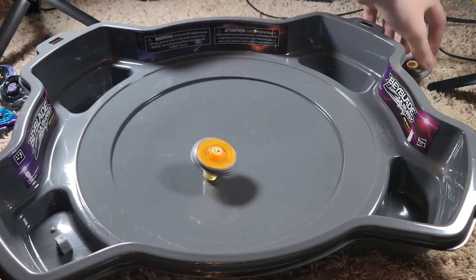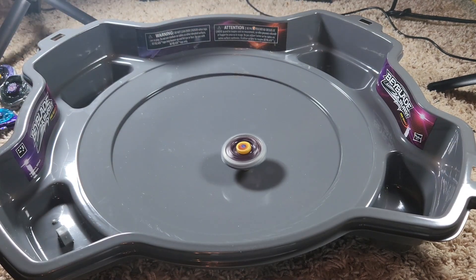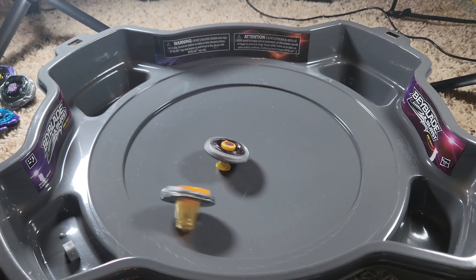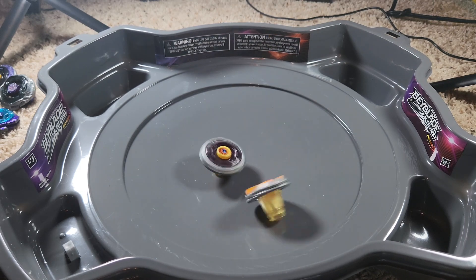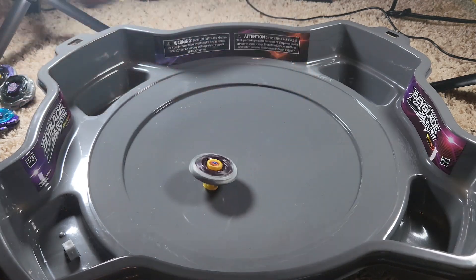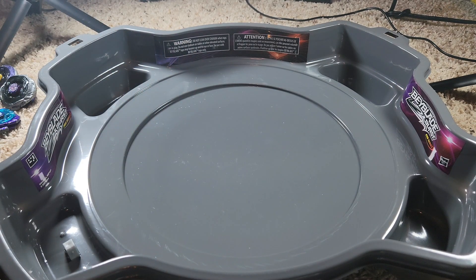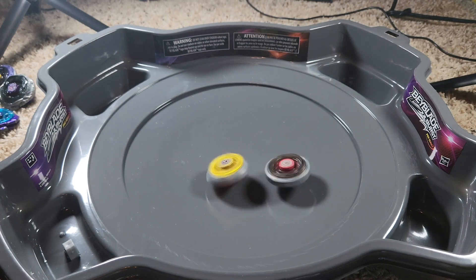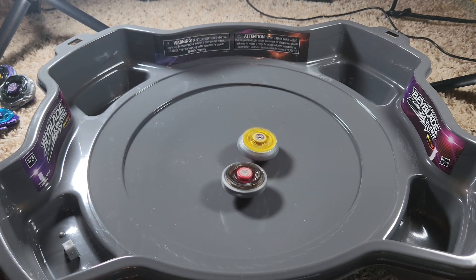Wow, Flash knocked Orion out of the stadium completely! Sagittario is really trying to hold on. It was starting to straighten back up, but of course Phantom Orion is going to take it. Let's try Divine Crown and Dark Wolf — that'd be an interesting match. This is going to be a longer video just testing out the stadium.